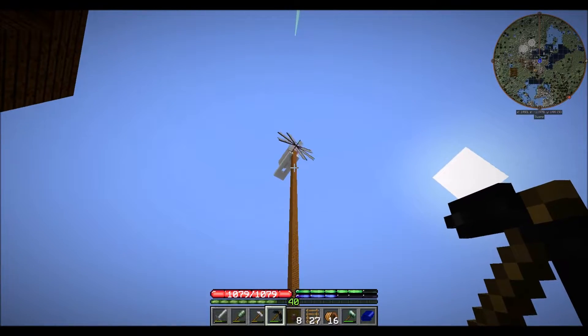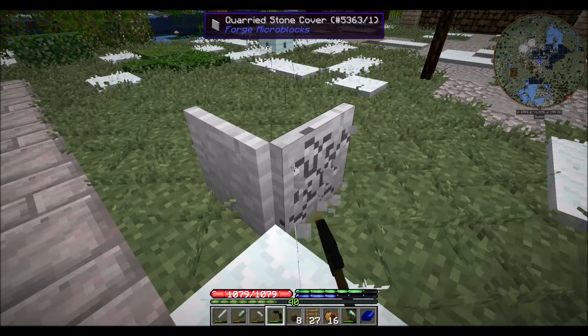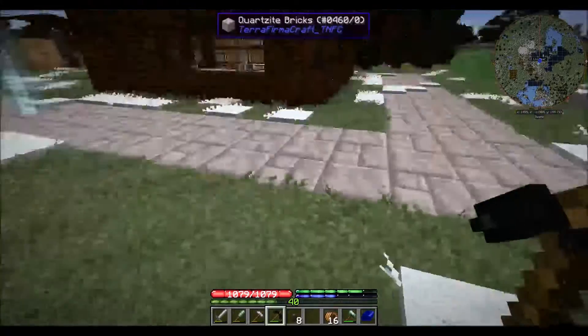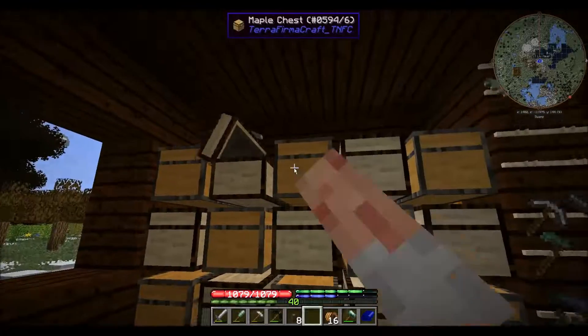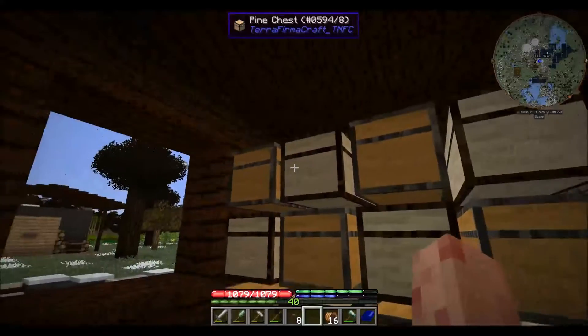Maybe I just won't have the ladder go all the way up — maybe I'll just have the wire coil at a certain point. But I do need a wire coil running all the way to the top, so I'm going to get started working on that after I lay out the design a little bit, because it's going to be wider at the bottom and thinner at the top.